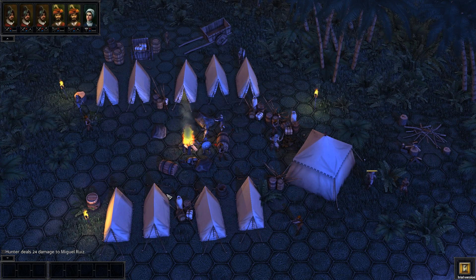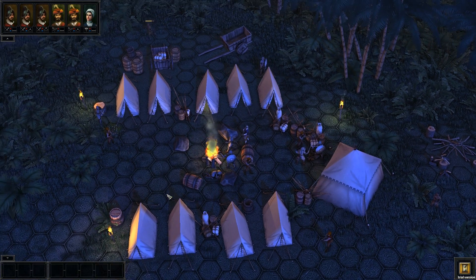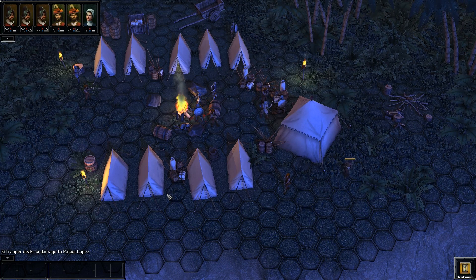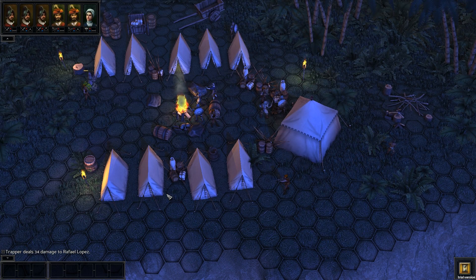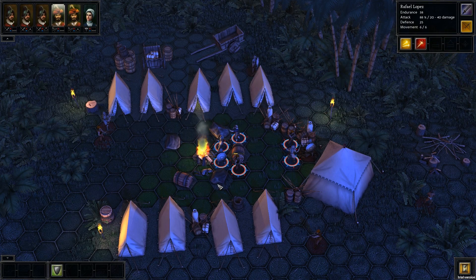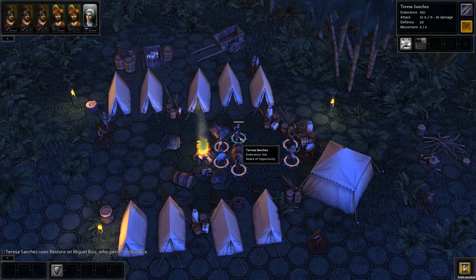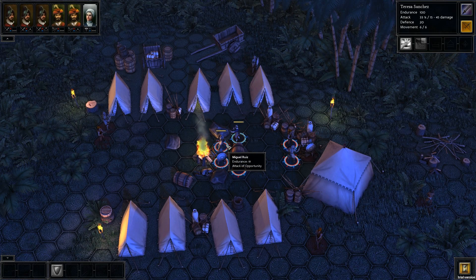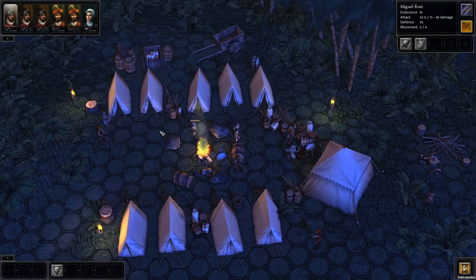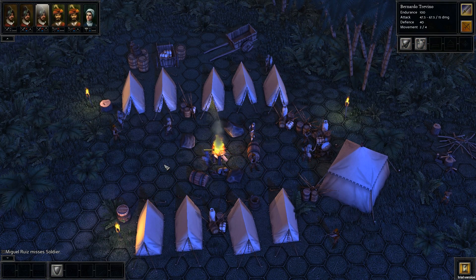24 damage — can't survive another one of those. That's the problem with barricades: they're good for blocking melee characters, but they're no use against ranged attackers and don't provide any cover. This guy needs some healing. That was quite a lot — that's the benefit of having a high-ranking doctor; they heal a lot when they heal. I wonder if perhaps a ranged attack would be the best bet. We'll give it a shot — no such luck. Second chance.